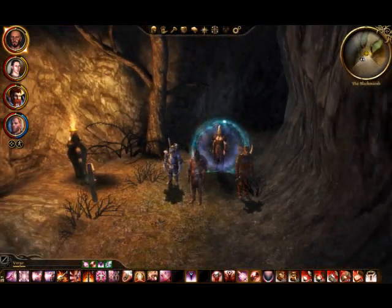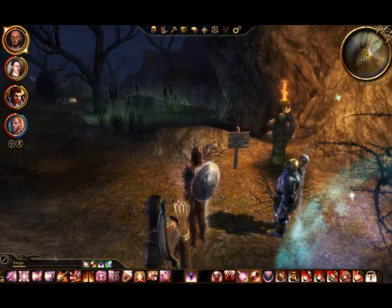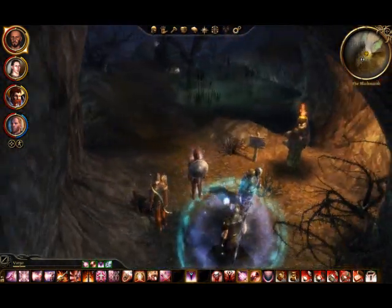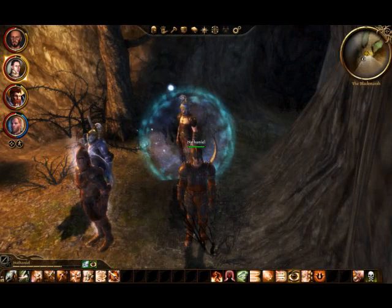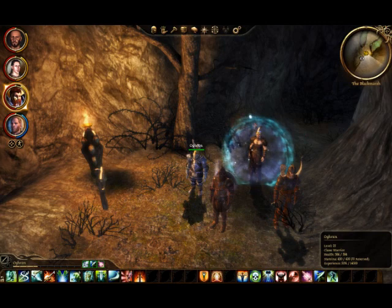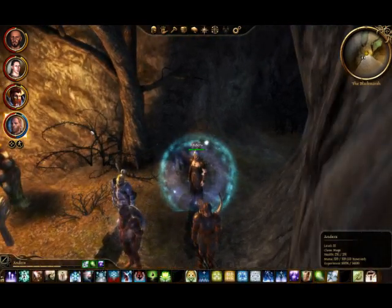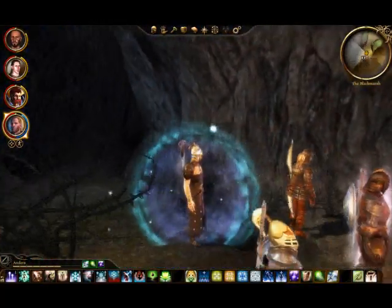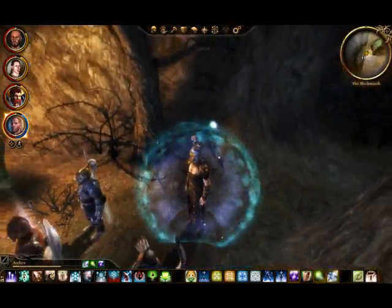At the moment I am playing a warrior - a shield and sword warrior, so a kind of tank. In my group I have a ranger which is a rogue class. I've got Ogren who's a warrior but two-handed melee DPS. And Anders, who's one of the new characters in Awakening, who I've got set up as a battle mage but also as a healer.